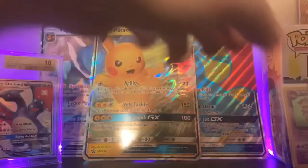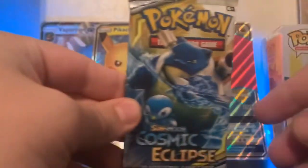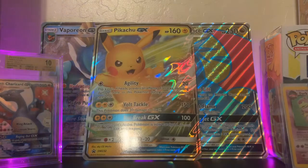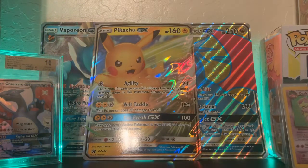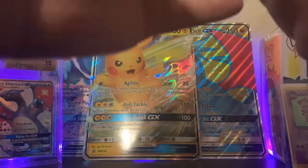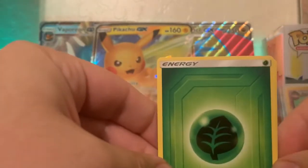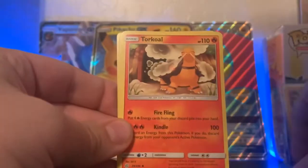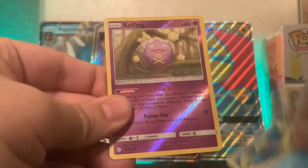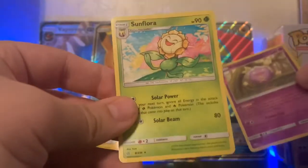The first pack I'm going to open up has Blastoise and Piplup on it. We have a Leaf Energy, Torchic, Flabébé, Ducklett, Hala, Cosmog, Slugma, Whalmer, Koffing, a Reverse Holo, and a Sunflora.